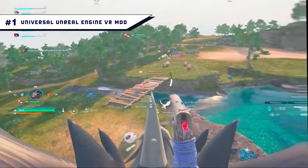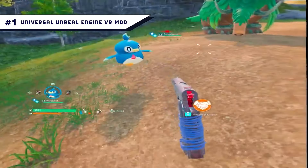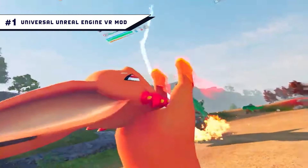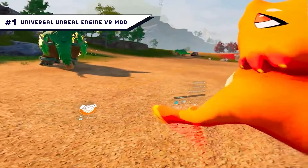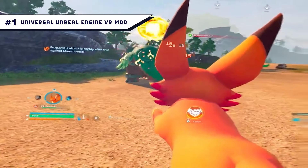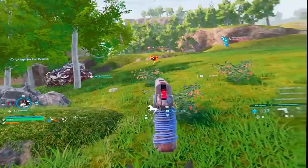Number 1: Universal Unreal Engine VR Mod. If you have a VR headset, the Universal Unreal Engine VR Mod is a must-have. The game becomes even better as you immerse yourself in the colorful world of Pals, and you can even see all of your Pals up close.